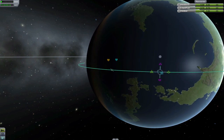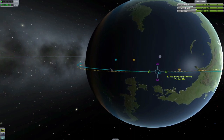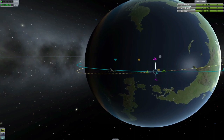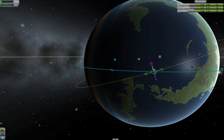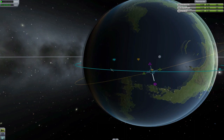Burning in either of these directions will change the inclination of your orbit from the current point. It's important to note that as you burn Normal or Antinormal and the inclination of your orbit changes, in turn, the direction that is Normal and Antinormal will change. You should keep this in mind if you're performing a burn, because you'll end up burning a little bit Prograde or Retrograde as well, and it'll screw up your orbit.